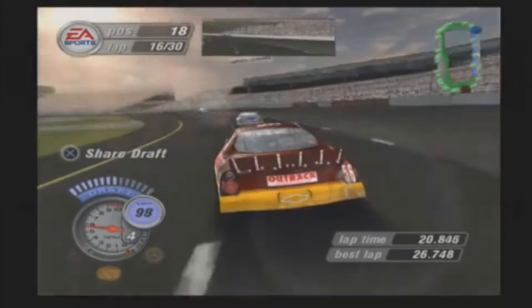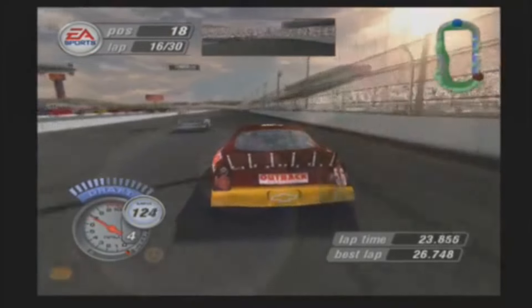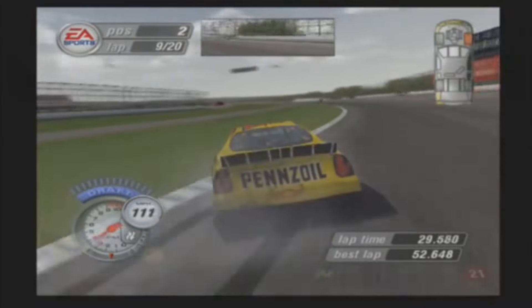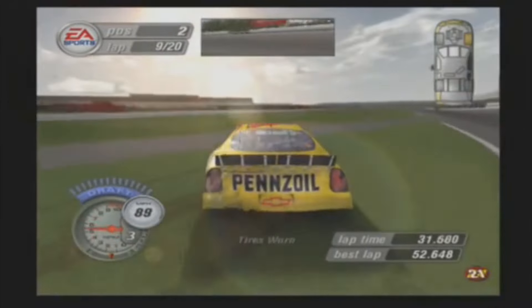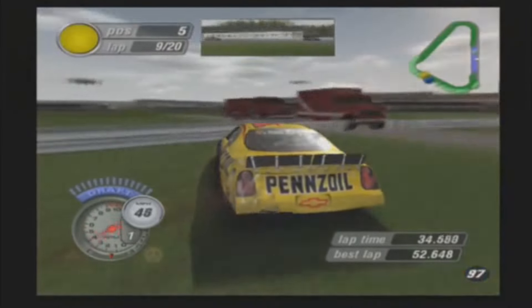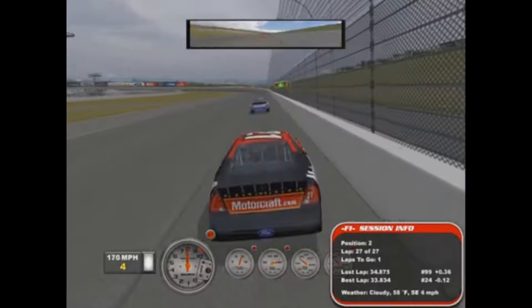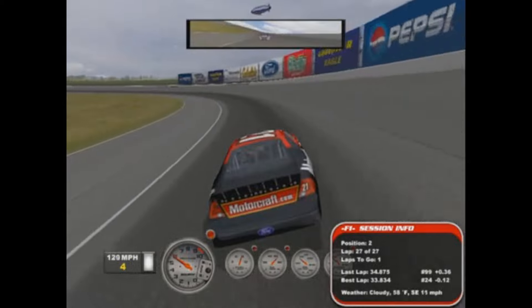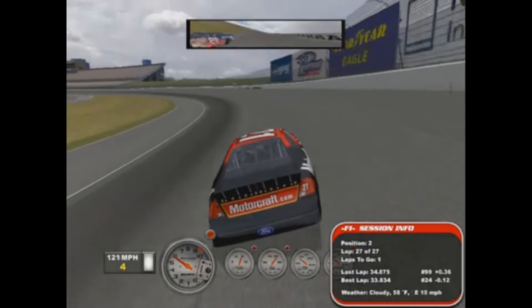NASCAR Thunder 2004 is not an easy game, as much as the NASCAR gaming YouTube community would make it out to be. The game is very accessible for a reason - it was made by EA and marketed towards casual gamers. It has plenty of assists that make it easier to play, and when you turn them off it'll take some time to get used to. But once you learn how to drive at one track, you can pretty confidently assume you'll be able to get used to all of the tracks. NR2003 exists in an entirely different plane from any console-based NASCAR game, especially from all the way back in 2003.